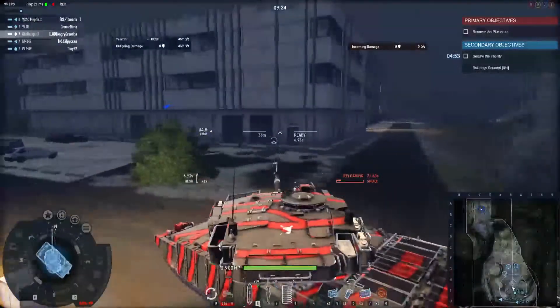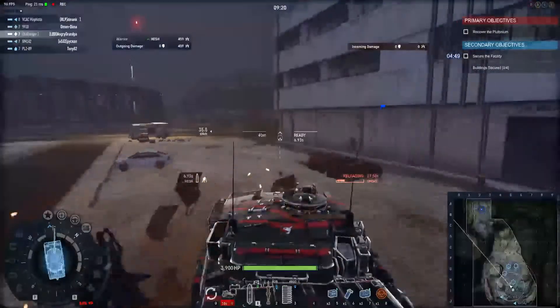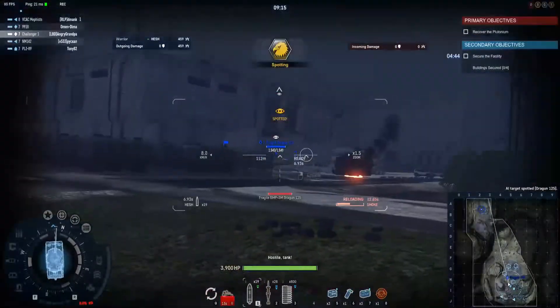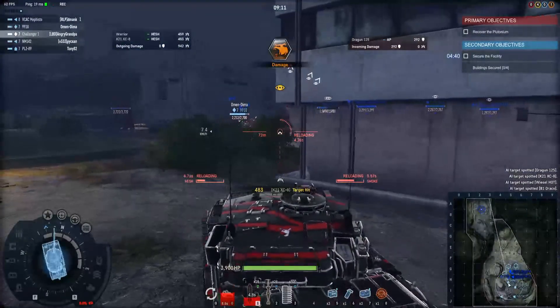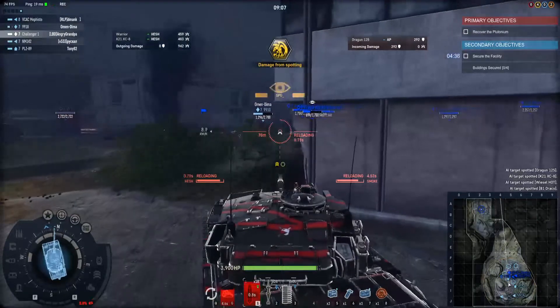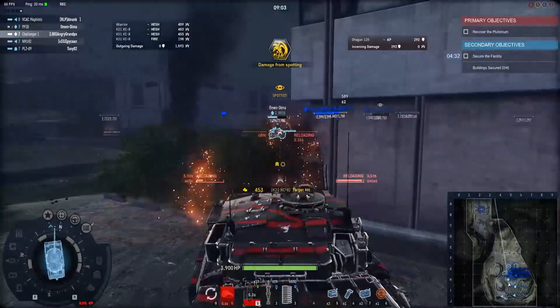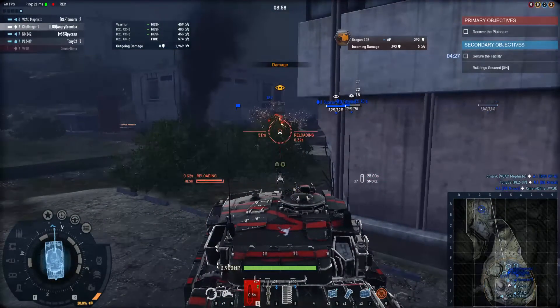I threw a smoke grenade so I don't get shots on the sides. I'm gonna go frontally on this corner, peek out, destroy this corner so I can spot. We have a tank — gonna go with the other one. Don't play like this guy, dudes, do not play like this dude. Check this out: his engine is knocked out, tracks are knocked out, and he is gone.